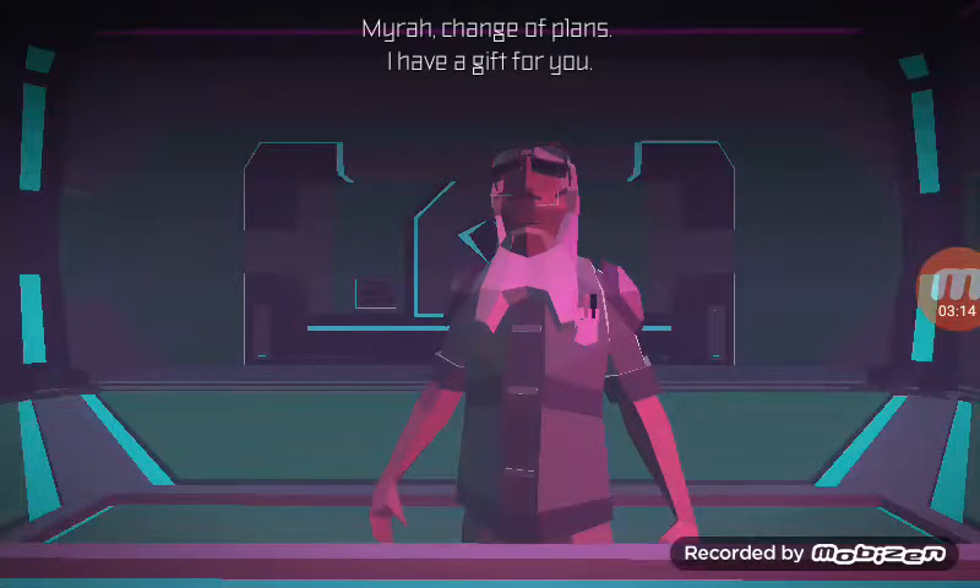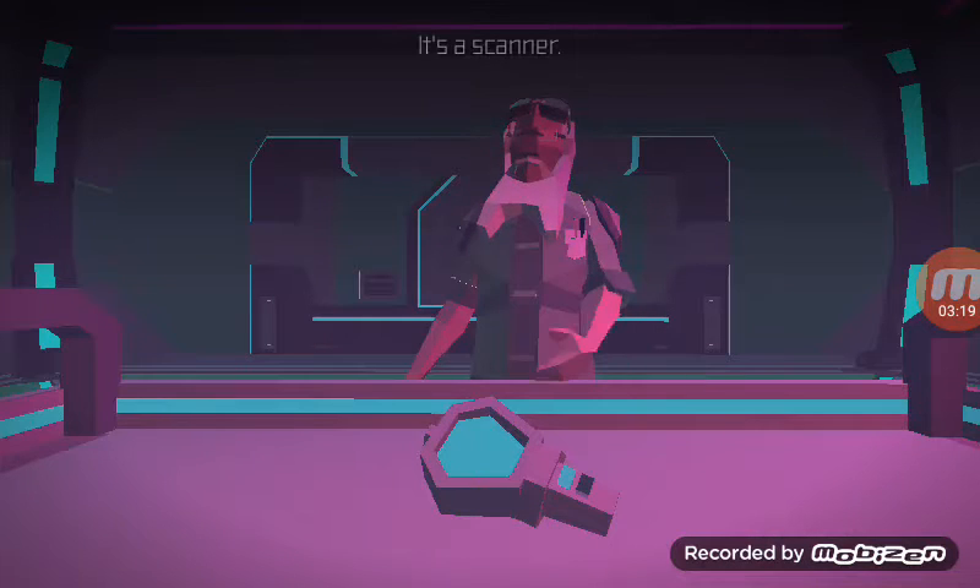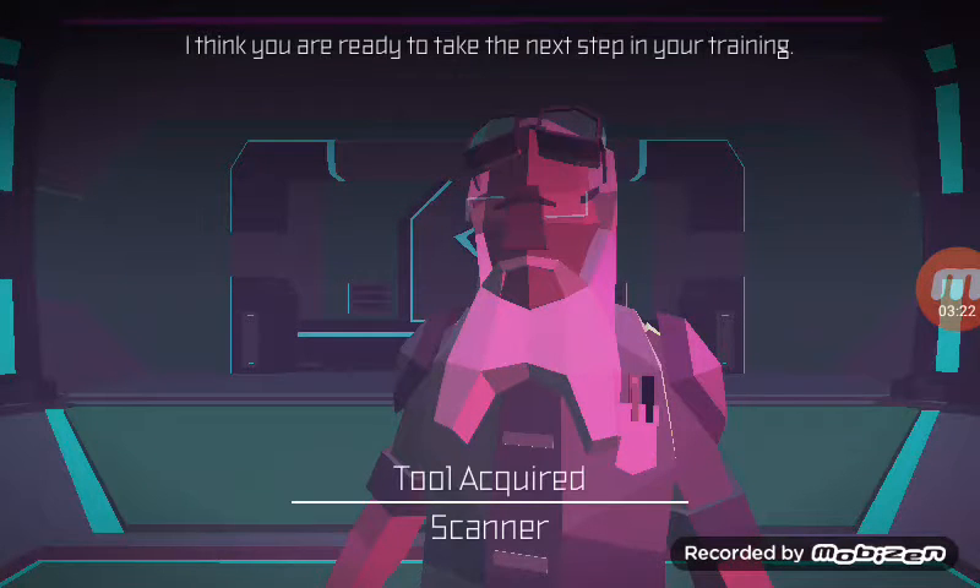Mira, change of plans. I have a gift for you. What is it? It's a scanner. I think you are ready to take the next step in your training.